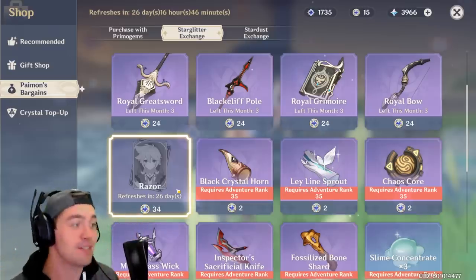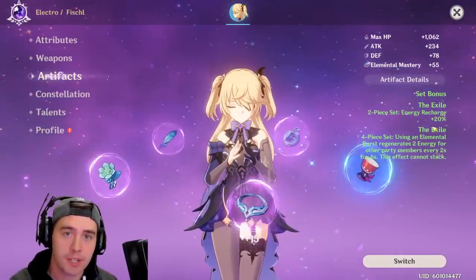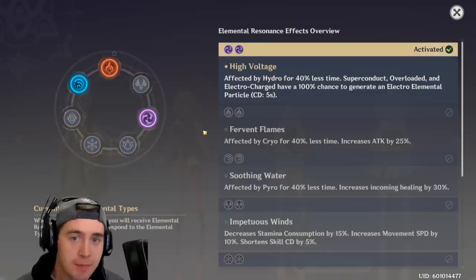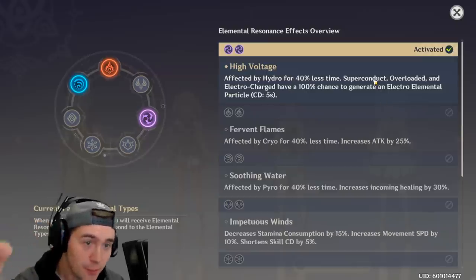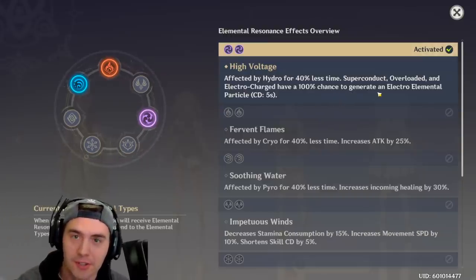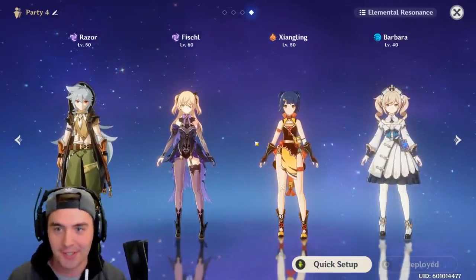If we're saying no Venti, no five-stars, no good characters — you can still make this team amazing. Fischl has energy recharge increases that let her get her abilities back, and we're going to swap over Razor so he can do some major damage. Elemental Resonance gives you bonus effects if you've got multiple characters of the same element. So if we are doing Razor, Fischl, Shangling, and Barbara, we get High Voltage. When you do a Superconduct, Overload, or Electrocharged — which is extremely easy to do for this team — you have a 100% chance to generate Electro Elemental Particles, meaning you can spam your abilities with Fischl and Razor, and they get additional bonuses too.